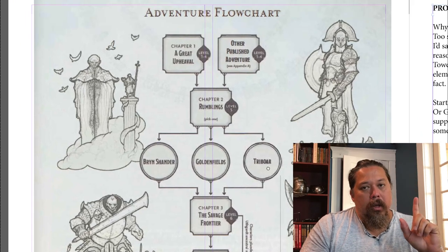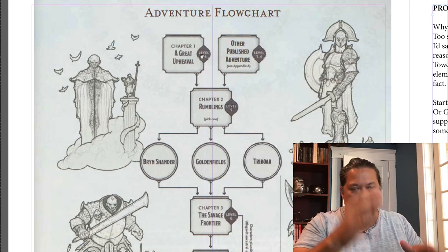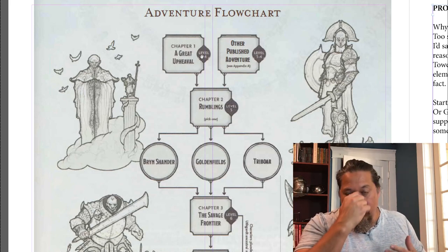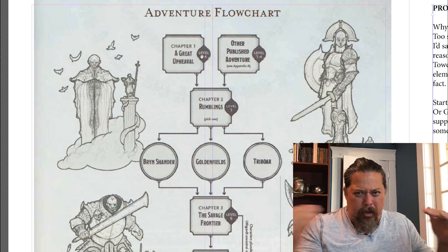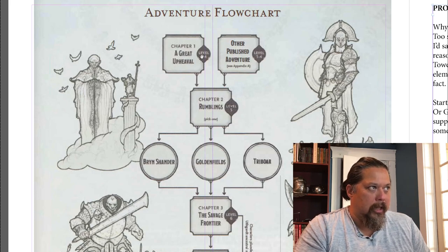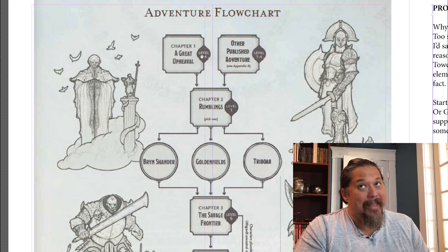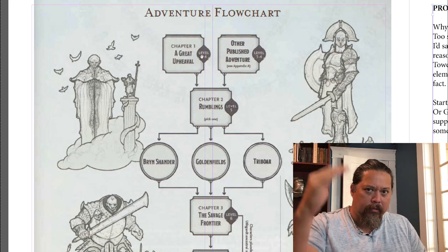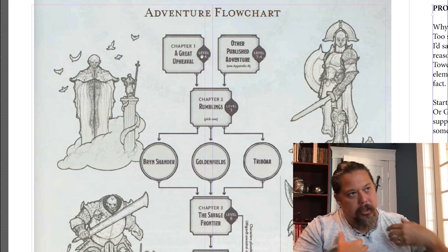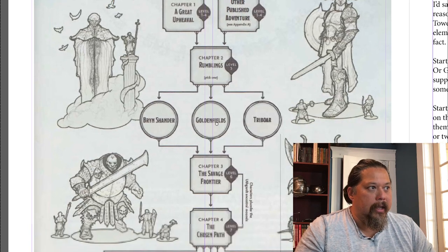Here's the basic concept of Storm King's Thunder. You start off with the great upheaval — the Nightstone, the cloud giants do the stone thing. The characters come to Nightstone, see the ruins, and get caught up in the Zhentarim, the orcs and elves — a chaotic thing that just doesn't thrill me. After that they rescue people from the dripping caves, then a cloud giant wizard comes down and leads them to the next thing, which I'm also not into.